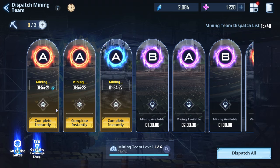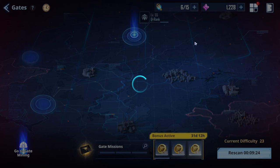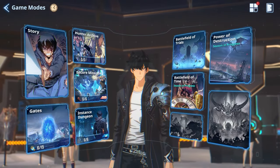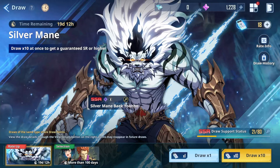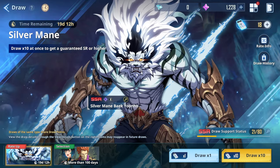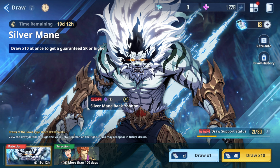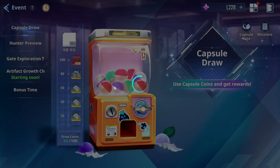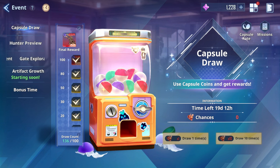Essence is a material you can exchange for limited tickets and black tickets. The biggest mistake you can make is exchanging essence for black tickets. As I explained, black tickets you get from challenges, story, and all the activities — so you don't need to exchange essence for them. Instead, use essence to exchange for limited tickets because limited tickets you won't be able to get as much of. Also on global launch we'll get a free SSR weapon for Tsar or Alicia through an event.